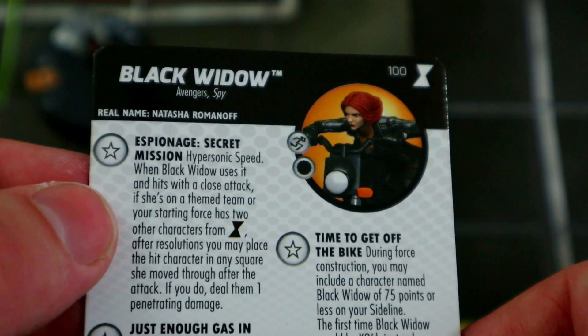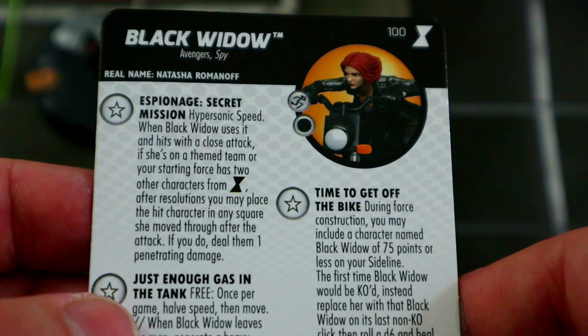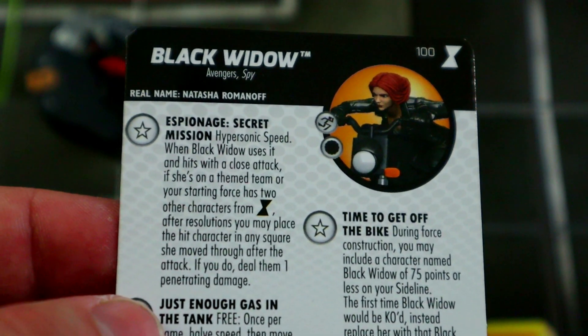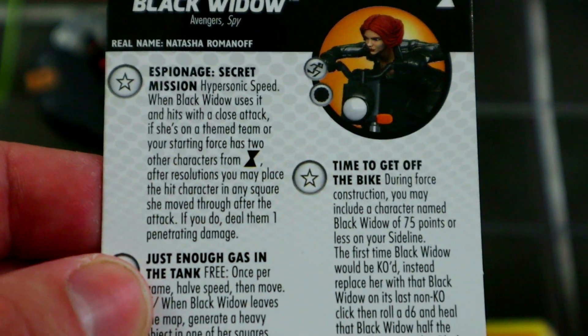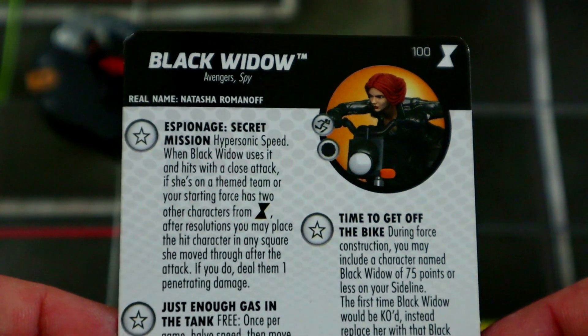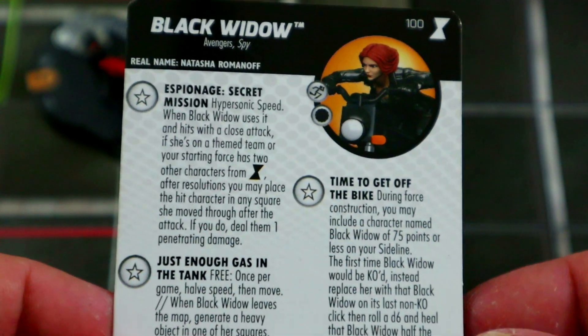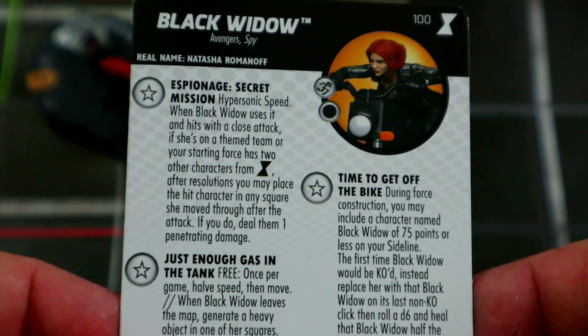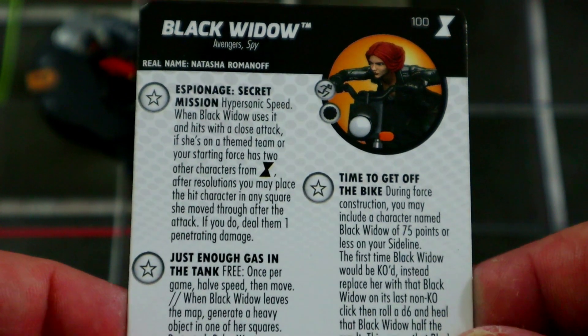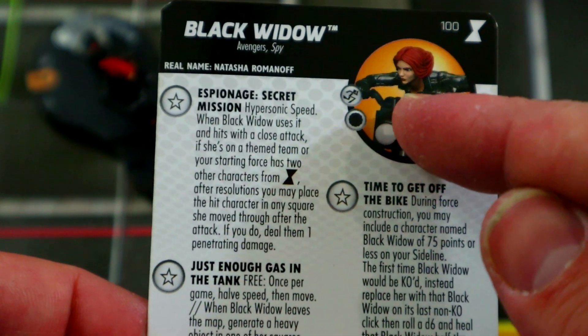Traded hypersonic speed is good enough on its own, and then if she's on a theme team and hits with a close attack, you can place them in any square she moved through and deal a free penetrating damage. You can basically drag them back to the rest of your team and get them into a kill box. You're already hitting them, then hitting them for a free penetrating — pretty easy to finish off. Improved movement for characters is really nice with hypersonic as well.